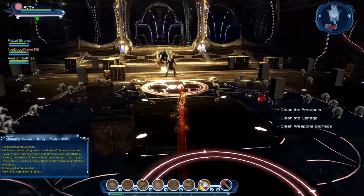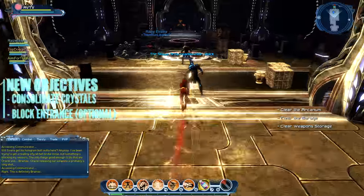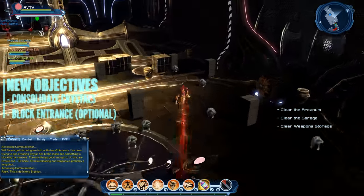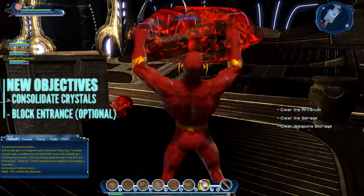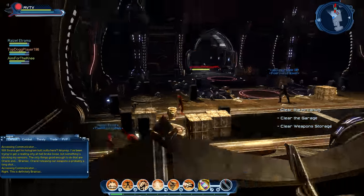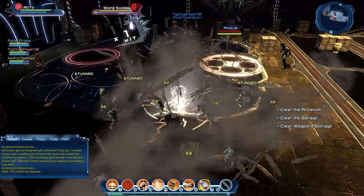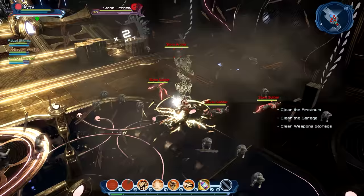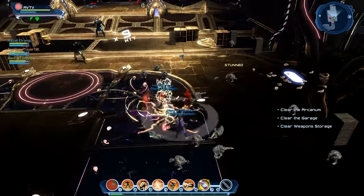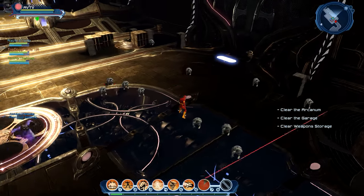As soon as the door to the Arcanum opens, one player should run a crystal to the back of the room as quickly as possible to trigger the next event, while the remaining players use ranged attacks to launch the other crystals in while protecting them from stone soldiers. Ten seconds after the event is triggered, the door closes and any crystals not inside are lost. Ten seconds after that, the teleporter disappears and any players not inside are locked out. Ideally, at least one player should stay outside crowd controlling the swarm, then use the teleporter as soon as the door closes.